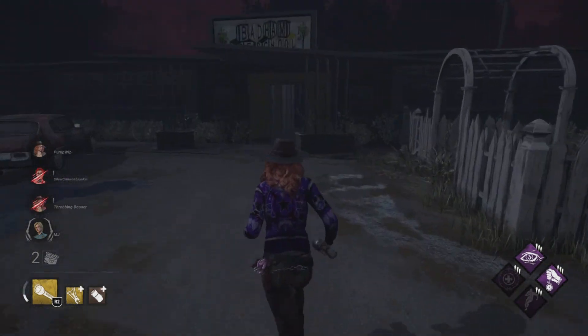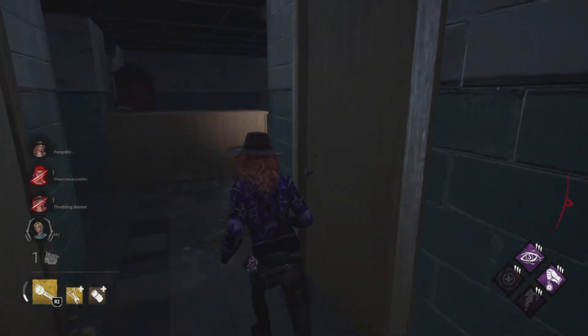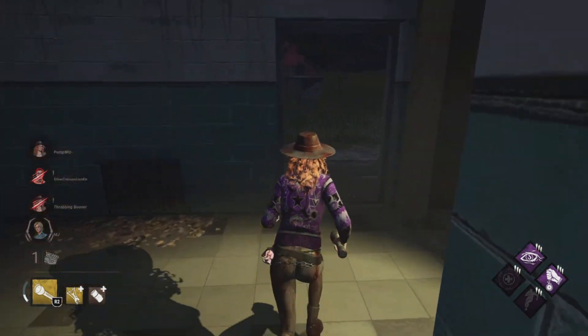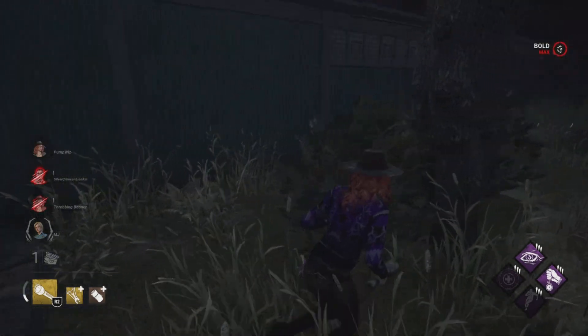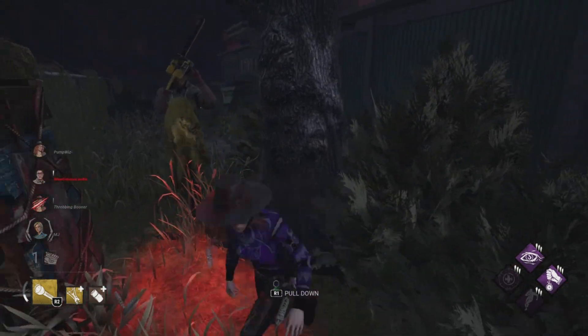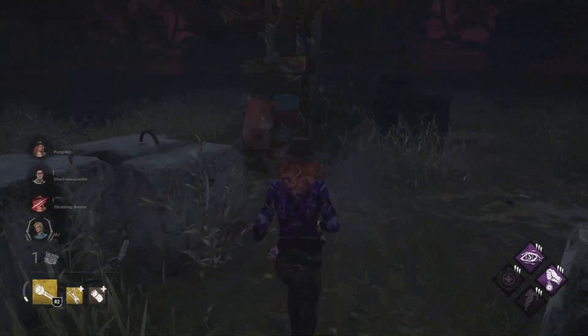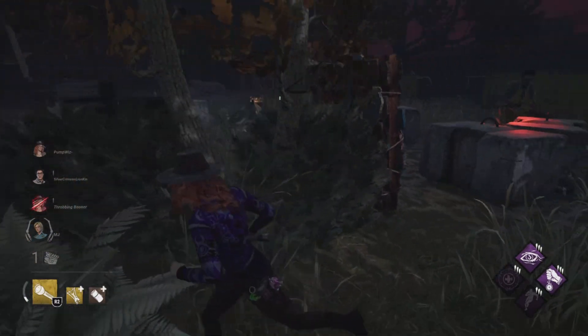This time we're definitely gonna drop it because he doesn't respect the pallet. Get the little blind! Let's bring him through the school — one gen left, which is great. Let's bring him over here because we know we have a pallet right here. He got too close to the pallet so I was able to get the stun.